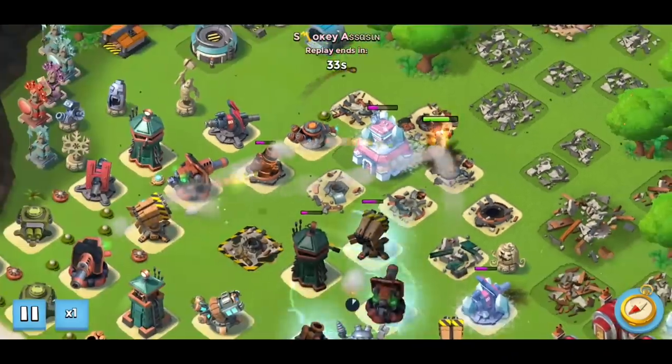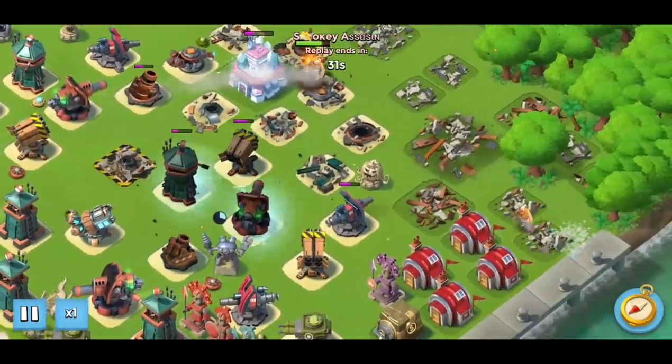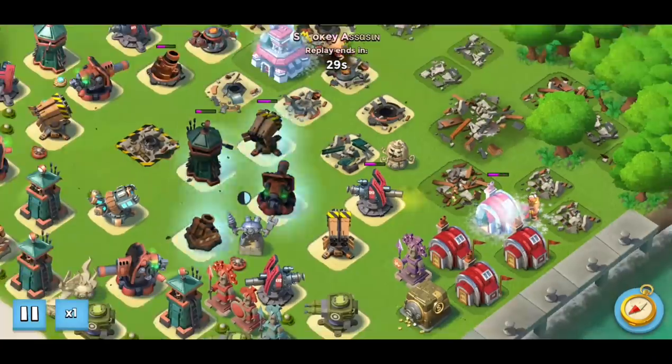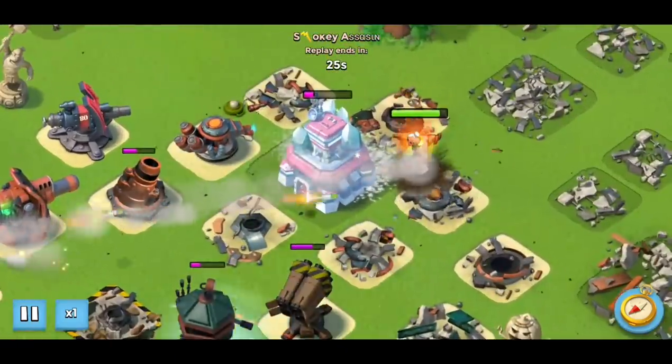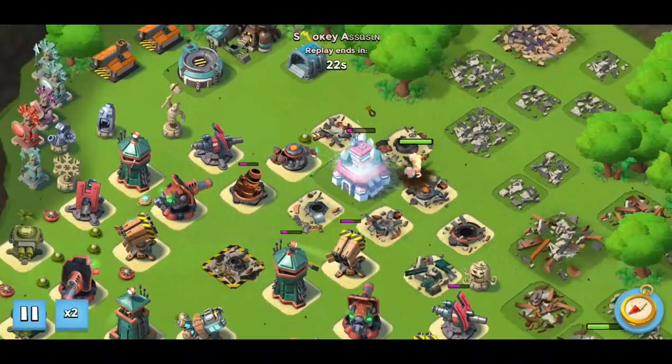The real star of the show here is this warrior building up GBE for me. I'm spending that GBE on shocks targeting the sniper tower and the boom cannon, while this other one gets the job done on the core. And that's stage six.